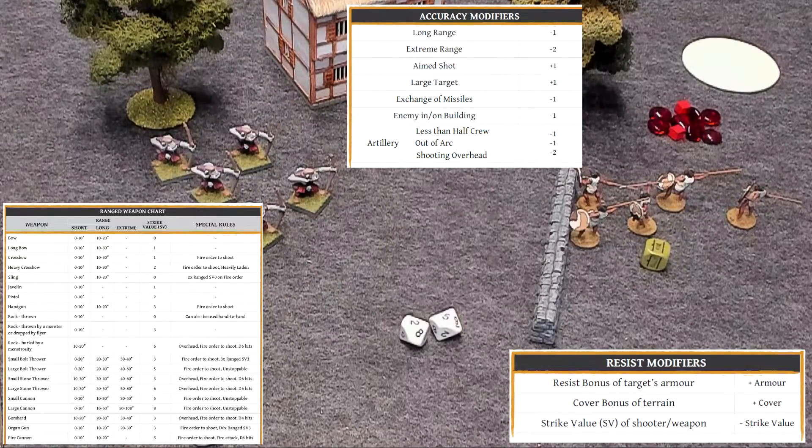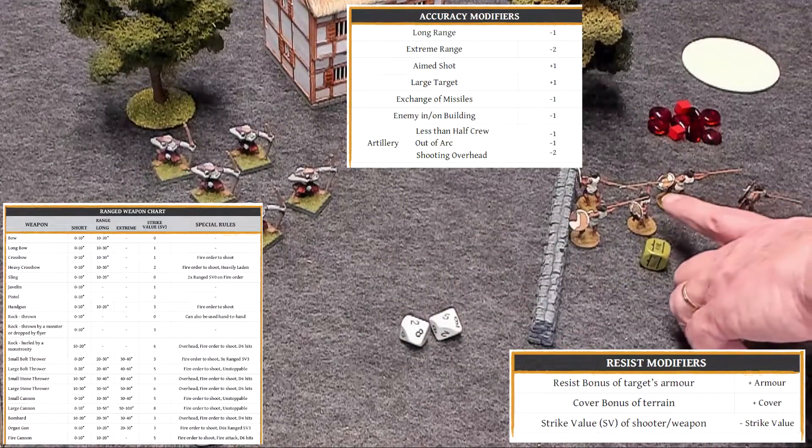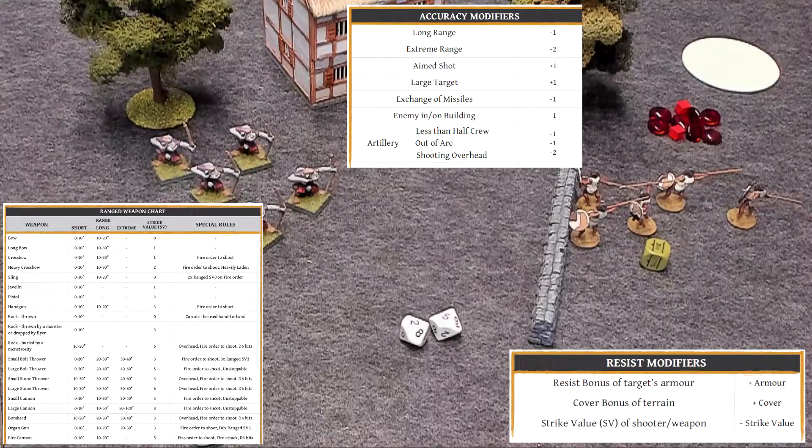There are various cover bonuses — cover applies to your resist roll as a plus modifier. Like, with a resist of six, a wall would bump them up to eight since a wall gives plus two. Here are some examples: vegetation is soft cover at plus one; rocks and walls are hard cover at plus two; fortifications give plus three.